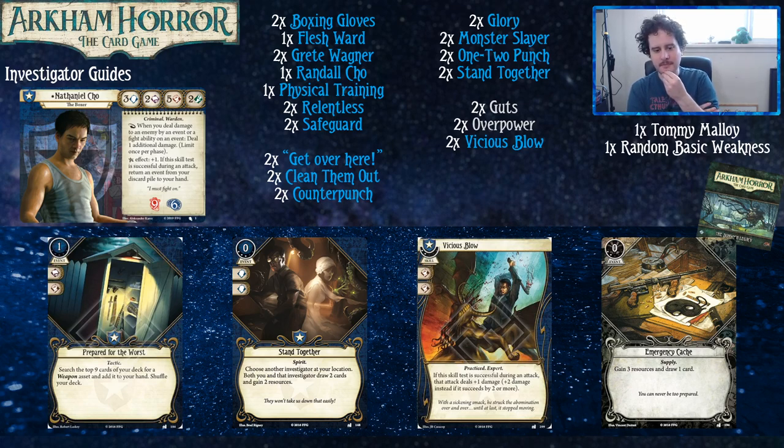With your boxing gloves and Vicious Blow level two, you're attacking with eight. The level two Vicious Blow already gives you the two successes you need for the extra damage, so it's basically just asking you to pass the test. I would lean into card draw and resource options more if you were looking at upgrading while relying on big events — like if you want to put your experience towards level five One-Two Punch from the starter deck, these options allow you to find them more consistently. Sometimes you just got to play Greta Wagner — it costs five, but that's Greta Wagner.